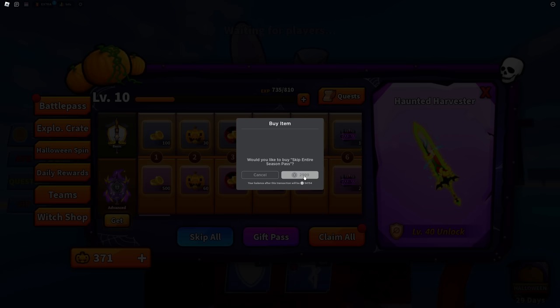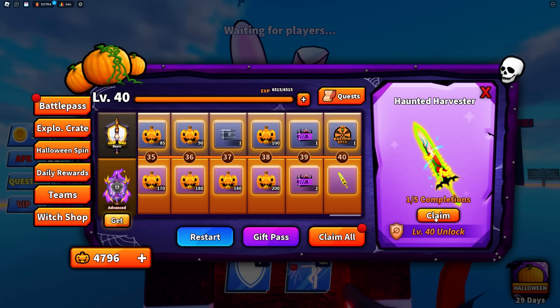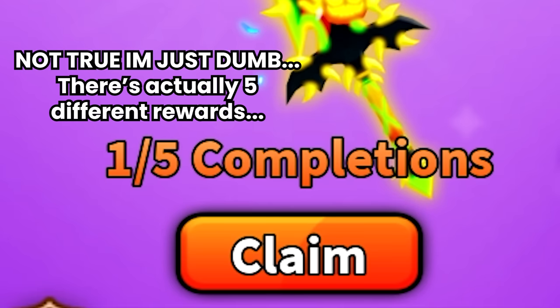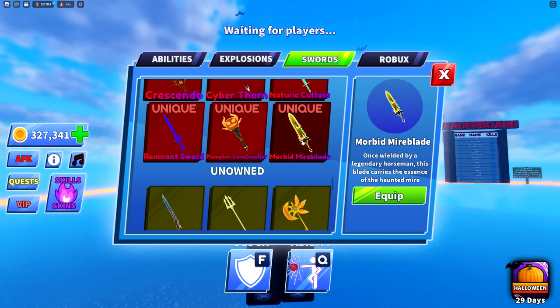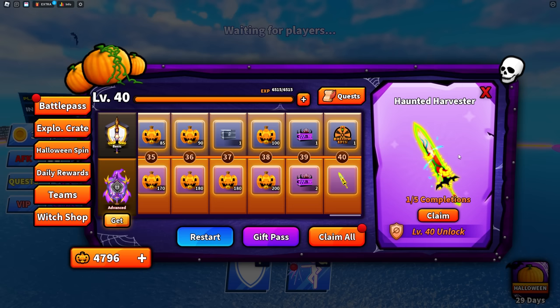I went ahead and spent 3,000 Robux to skip all the way to tier 40 — do not do this. Looking at the rewards, there's the haunted harvester completionist sword that requires completing the entire battle pass five times to obtain. Somehow though, I did get the Morbid Mire Blade — 'once wielded by a legendary horseman, this blade carries the essence of the haunted mire' — and it looks amazing.